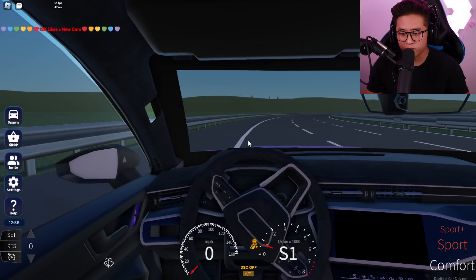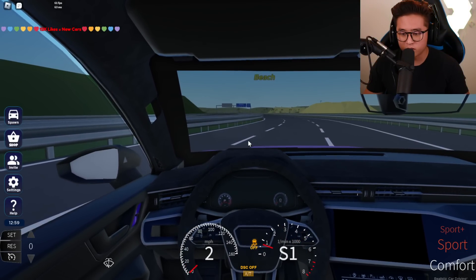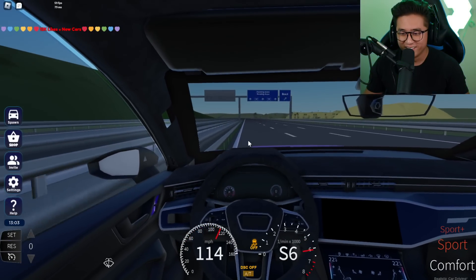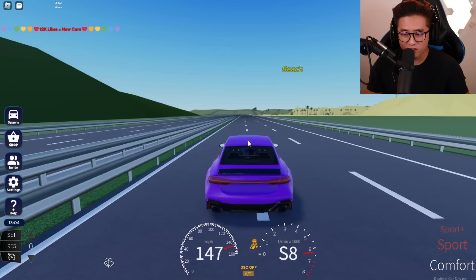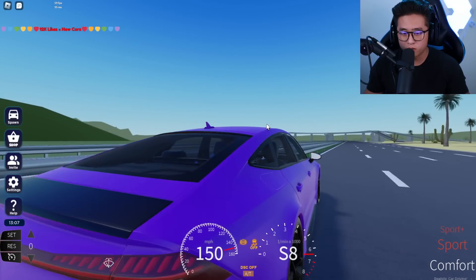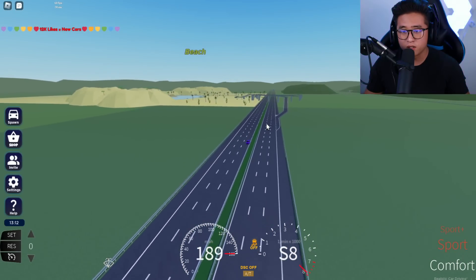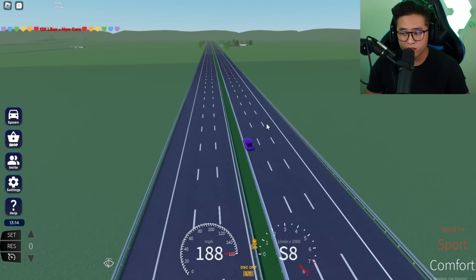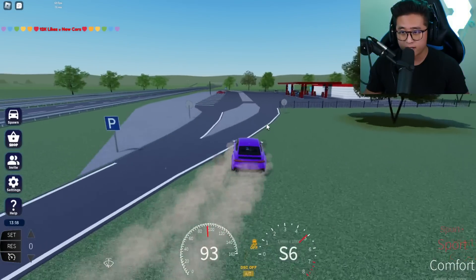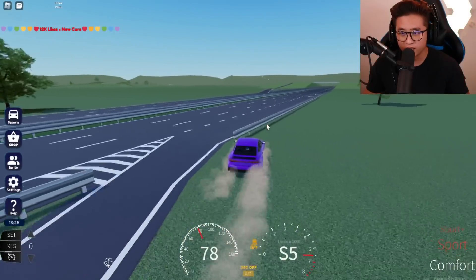We're already at top speed, which is absolutely insane. Let me go ahead and bust a U-turn and reverse. Oh — I'm losing control! Look at that — this is insane. Let's keep driving. Looks like the spoiler isn't going up; I don't know why — that's not very realistic. Is there a city in here, or just highways? There's a beach. I'm gonna keep driving on this long road. Another gas station.